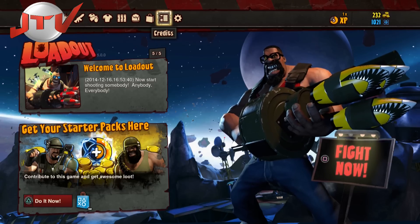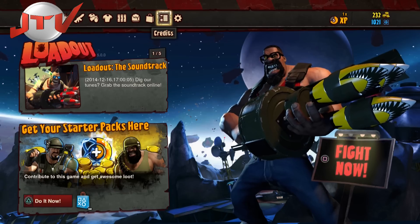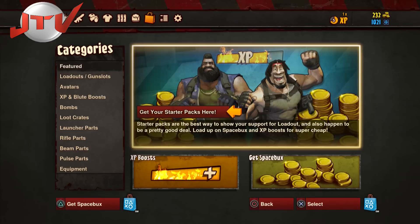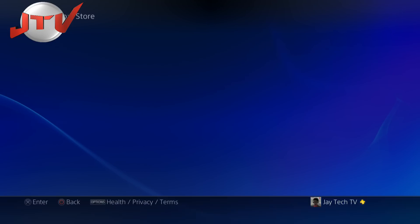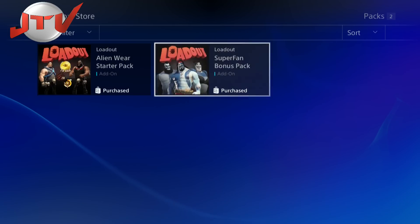The only thing I got was the starter pack. It had two pieces of armor and it also gave you about 20,000 coins. With those 20,000 coins I was able to make my character pretty much whatever I really wanted to do.